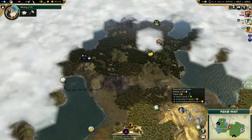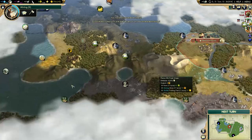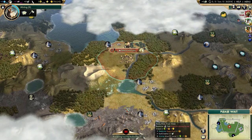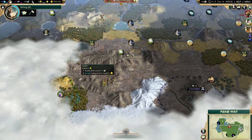Stealing the worker from the AI will already slow down the AI significantly. Another ruin to the north - I should grab that before someone else does. We got archery from the ruin - this is a great start so far. Two more turns for the monument, then we'll grab a shrine to get our pantheon. If I can get faith from salt, that's what I'm going to grab - that seems to be a no-brainer with this starting location.